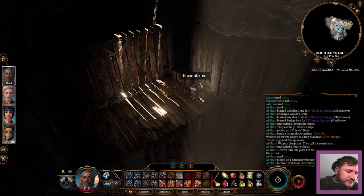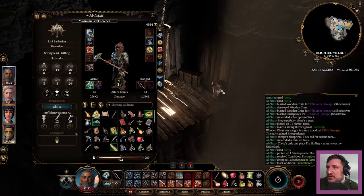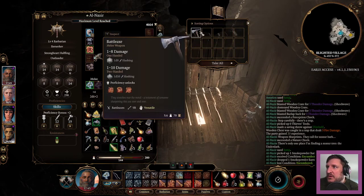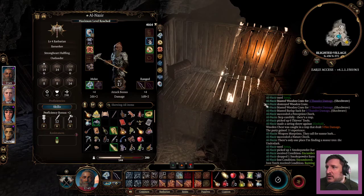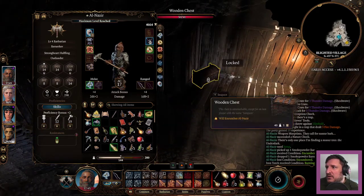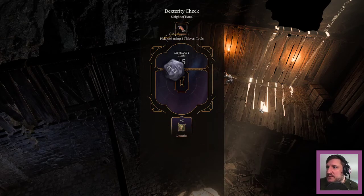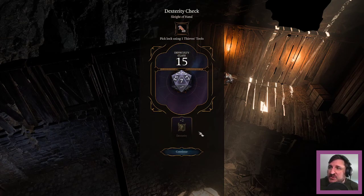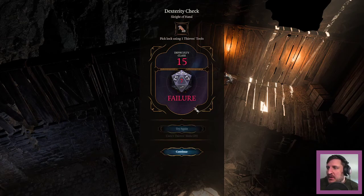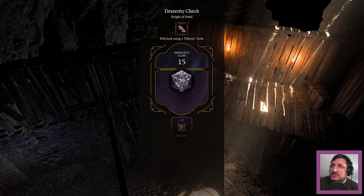That's smoke powder — we're just going to drop that item. That has value. We are going to lockpick. We have a lot of these tools. We need 15, but we're okay. We have so many that we can just roll in at 20.